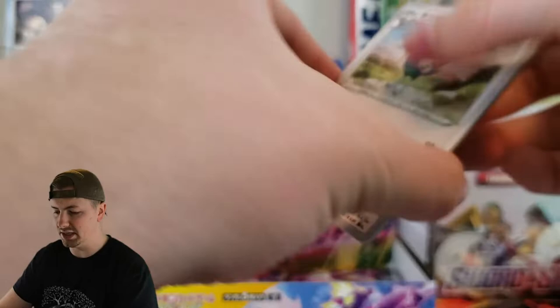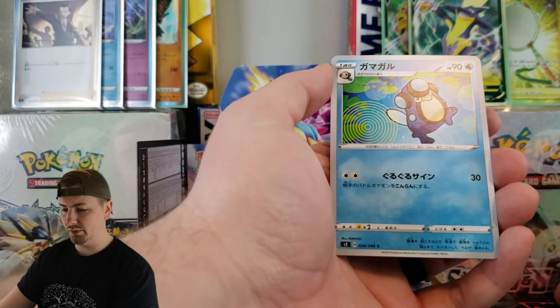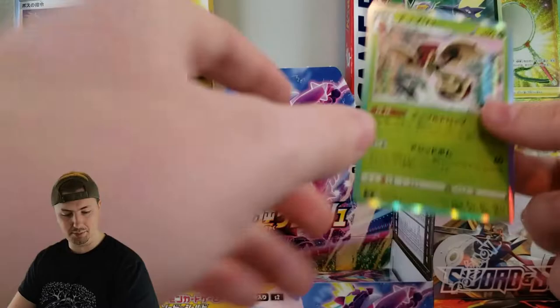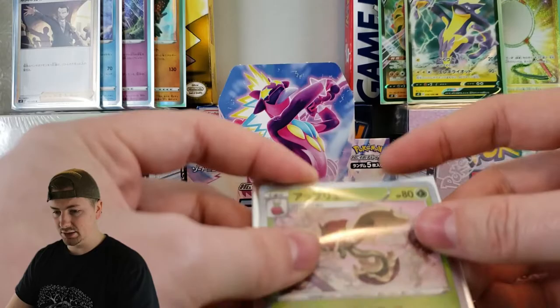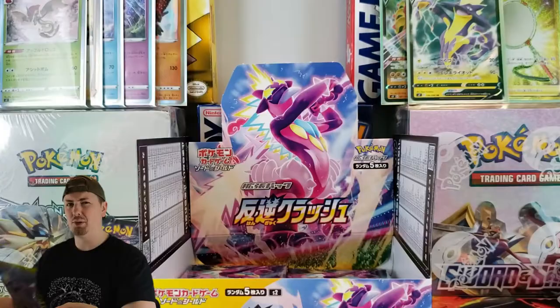We've got Unfezzant maybe, Lampent, Shinx, Middleform Toad, and Flapple Holographic. My brother's going to want this one, that is for sure. He is definitely going to want that one. I don't know that I'll trade him for it — he'll have to pull his own. Maybe we can pull a second one and convince him to trade.